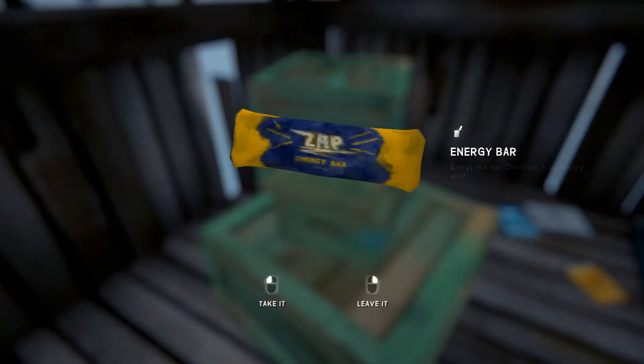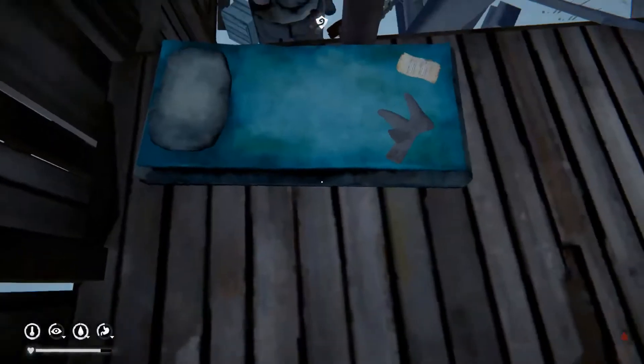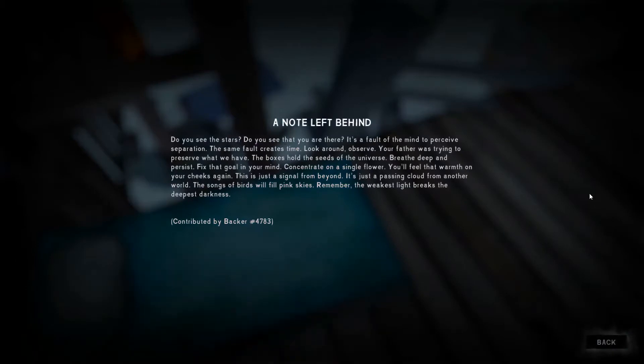I found a sewing primer — very good. All socks. Oh, there's a letter! A note: 'Did you see the stars? It's a fault of the mind to perceive separation — the same fault creates time. Look around, observe. Your father was trying to preserve what we have. The boxes hold the seeds of the universe. Breathe deep and persist. Fix that goal in your mind, concentrate on a single flower. You'll feel that warmth on your cheeks again. The songs of birds will fill pink skies. Remember: the weakest light breaks the deepest darkness.'